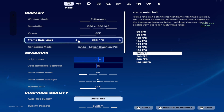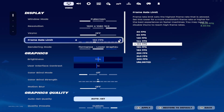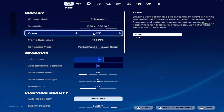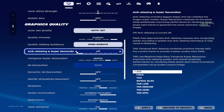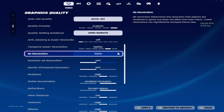Frame rate limit — cap it above your monitor's refresh rate. If you have a 144Hz monitor, set it to 160; if you have 60Hz, set it to 120. V-sync make sure that's off. Scroll down and turn motion blur off as well. Quality presets — do not touch that. Anti-aliasing and super resolution — set to off. Temporal super resolution won't be changeable with anti-aliasing off, so that doesn't matter. 3D resolution — start at 100, and if you still have low FPS, lower it gradually starting from 80.